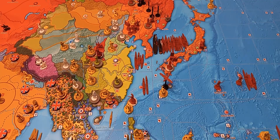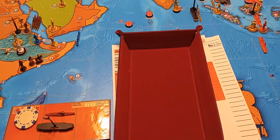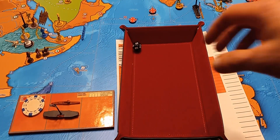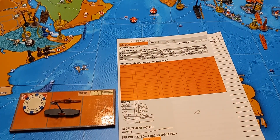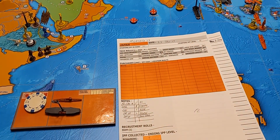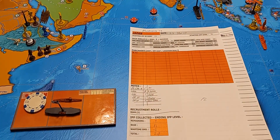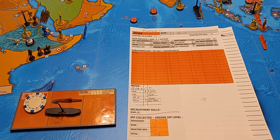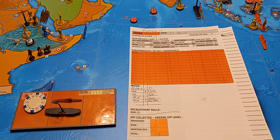I've got one recruitment roll at one for Siam — and I miss. Then I had $1 left. I'm going to collect $16 for my income, plus $3 for the American oil. So that will give me $20 IPP on hand to spend at the start of my next turn. And that is it for Japan.